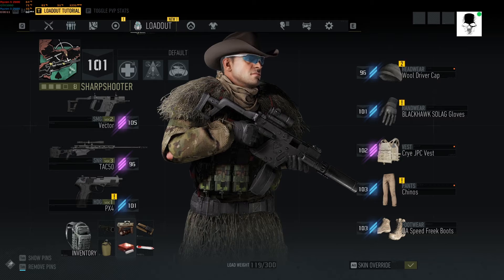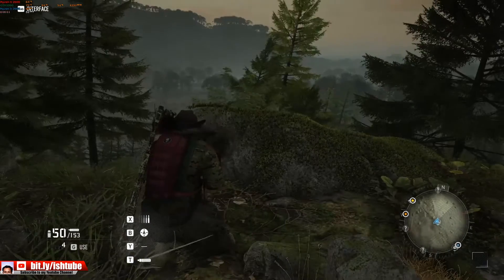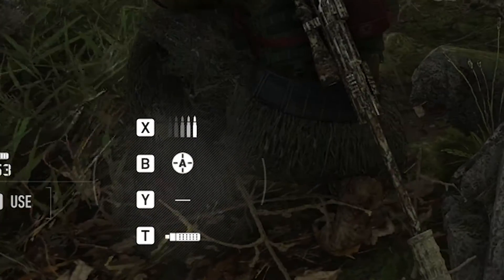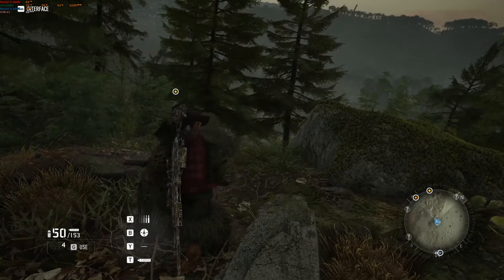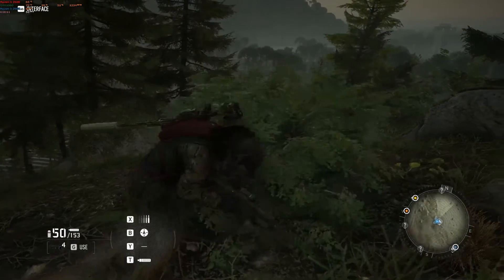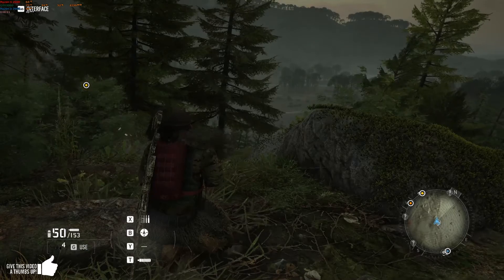Hey folks, we are playing Ghost Recon Breakpoint and here's a little bug you might encounter on PC. As you can see on the lower left side, those controls X, P, Y, T — those controls should only appear when you aim. However, I always encounter this bug where they appear when I'm not aiming and disappear when I am aiming.